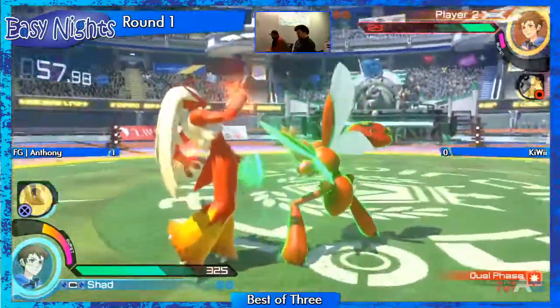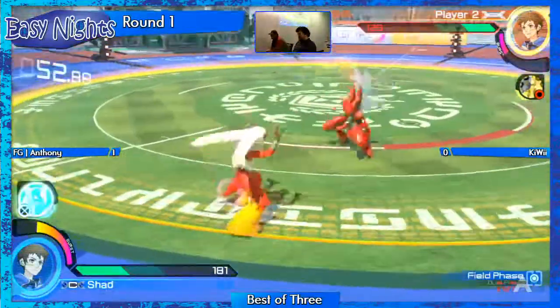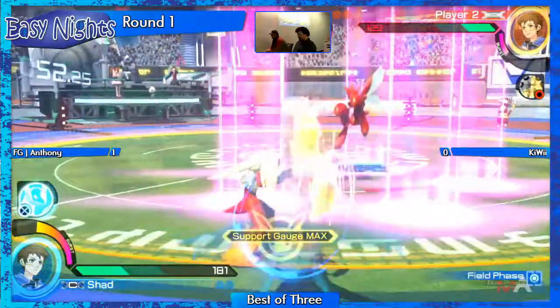There are no overheads in this game. If you have an aerial attack, a block will still block it. There's no crouching block — when you're blocking, you're blocking.